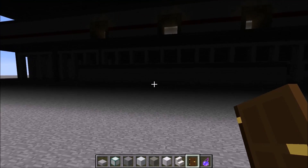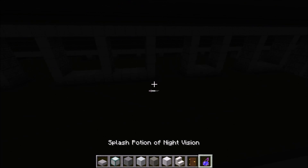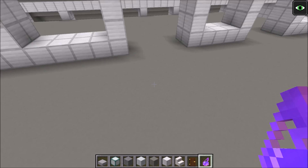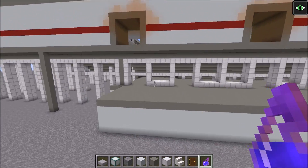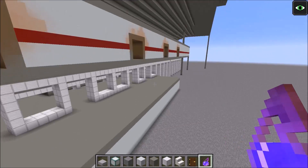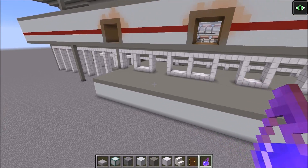Last episode, we made the team rooms — kind of these rooms right here, which you can't really see well because it's dark. But we made these rooms right here, which go out to the field. There's like locker rooms, showering rooms, and just like hallways and whatnot — team rooms.